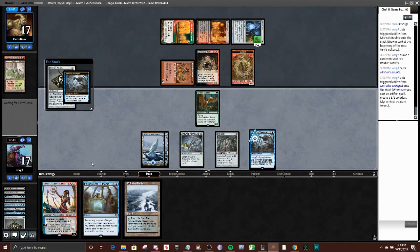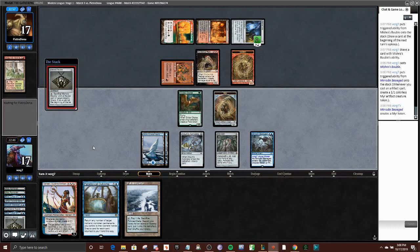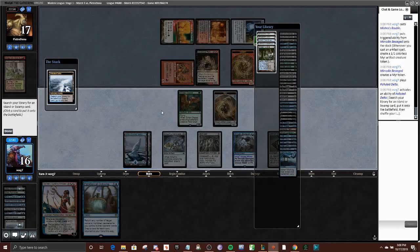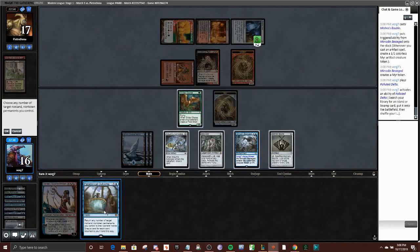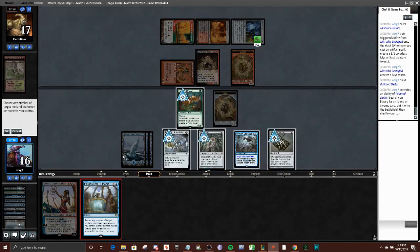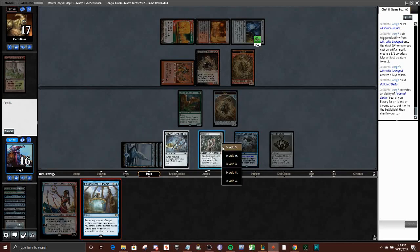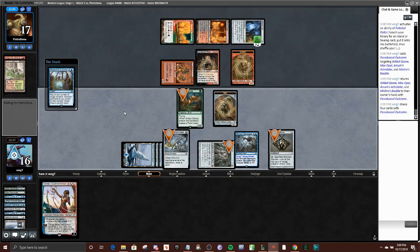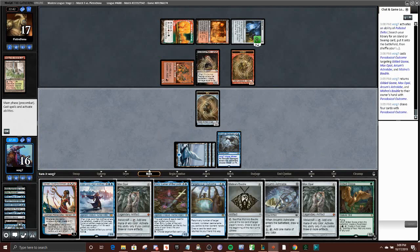They have four of the Goblin that tutors and four Grumgullys I assume, so being dead to eight cards is not a good spot. Picking these up — draw four. He can ping my Goose for one, but that doesn't do enough. Opponent agrees — we did find an Urza, so next turn things are looking good if we survive.